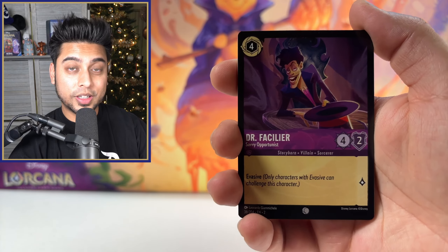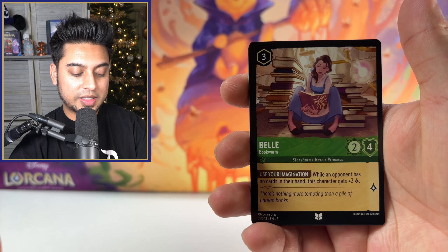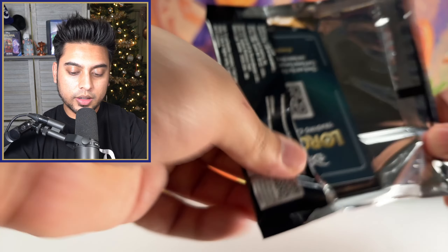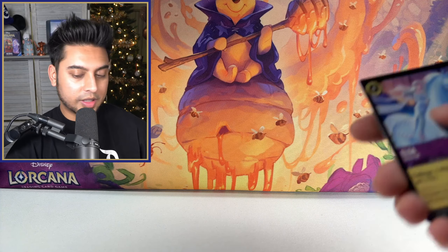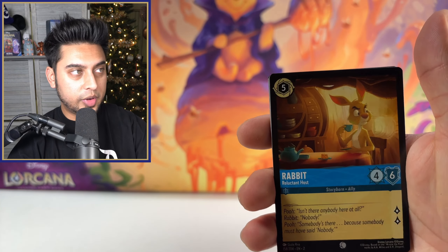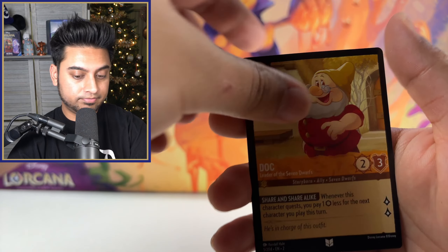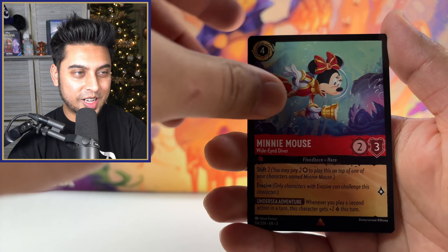Next pack. I'm happy already with the pulls — the only thing that can make it even better is getting an enchanted or another legendary foil. Cinderella super rare, weight set — it's really just icing on the cake so far. Maybe if we can get the foil Honey Wizard I've been wanting since the beginning — that would be amazing, and that's doable since it's a common card. Mrs. Judson, Perplexing Signpost, and Owl — oh this one's pretty cool.